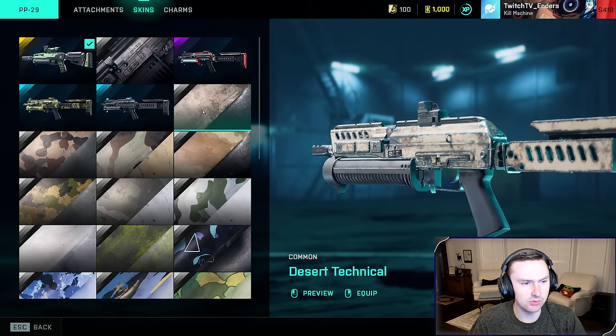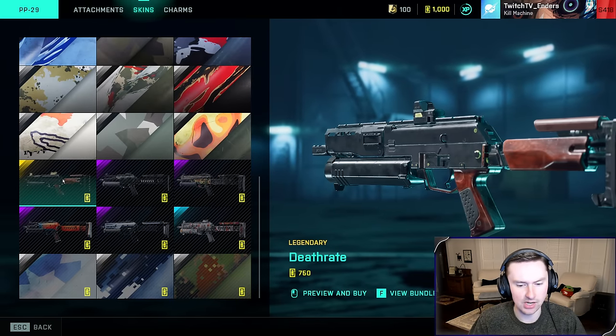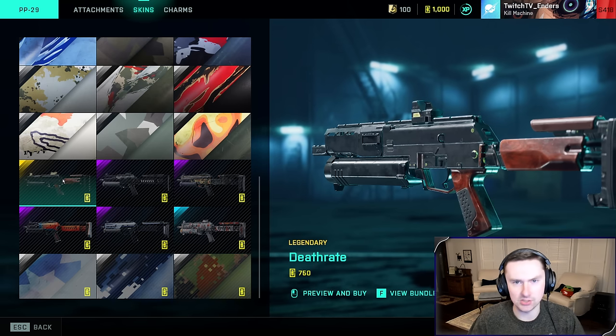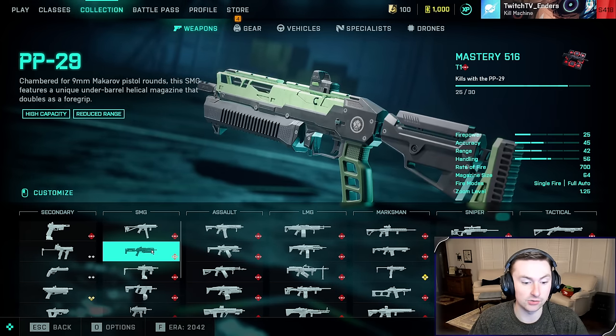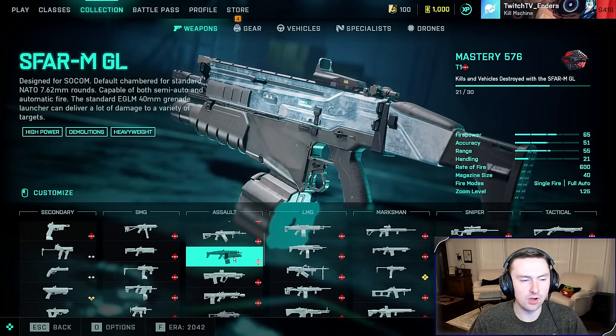It's also worth noting the PP29 has a cool skin with a unique sight, and there's another skin that makes the red dot a unique variant — it clears up the sight picture a lot. So it has a lot going for it. It's a jack of all trades and pretty much the most annoying gun to see because it's everywhere. Speaking of that — the SF AR.